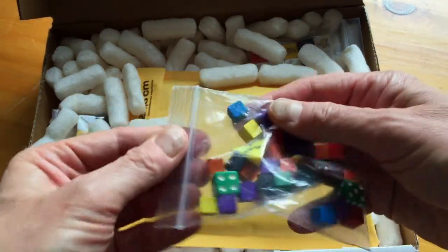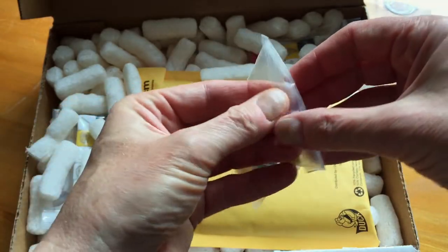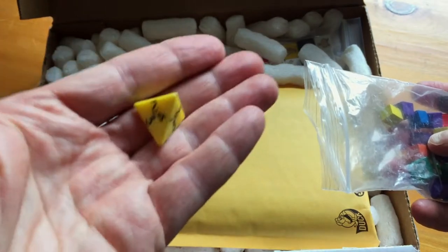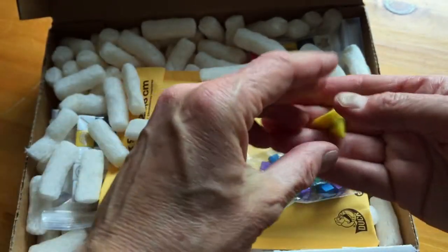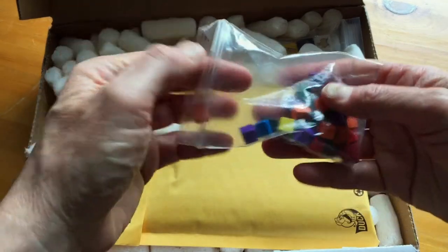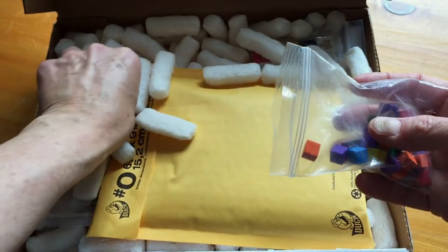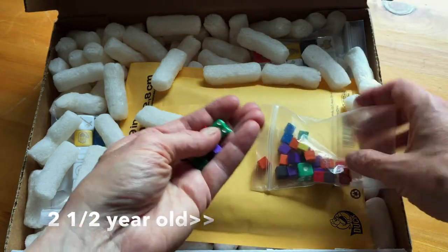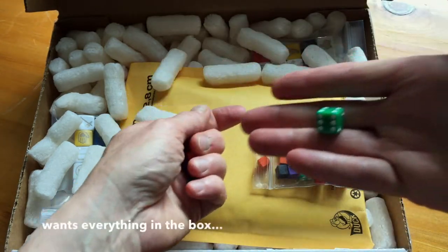We have some cubes here with some dice inside. Looks like we got a d4 here — it's a green dice. There's a little yellow wooden cube, a bunch of wooden cubes here. There are green dice. Cute. There's a little green dice here.